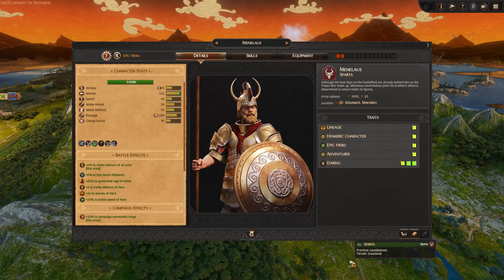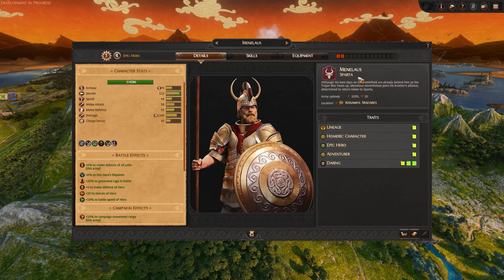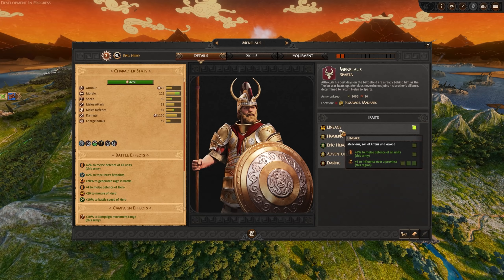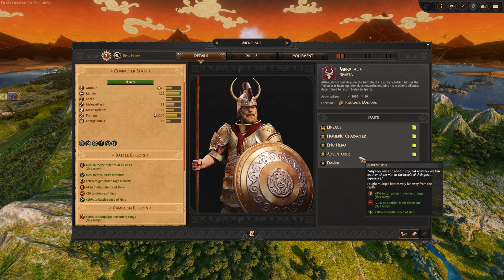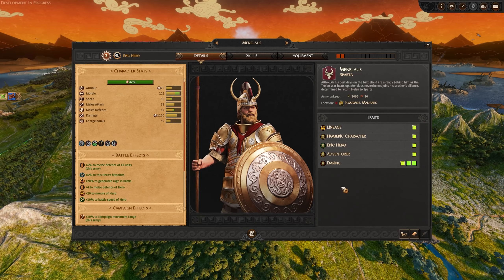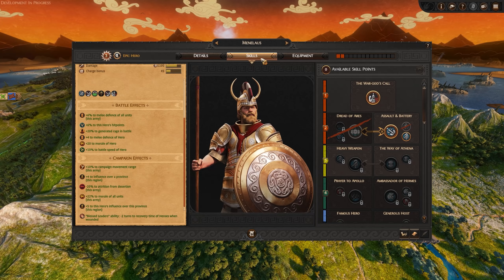So the faction we're going to look at is Menelaus and Sparta. There are eight different factions in Total War Troy — we saw two of them in the previous battle videos. Your faction is led by an epic hero, a prominent figure who leads the faction, and everything kind of revolves around them — much like the legendary lords in Warhammer. Each epic hero brings a certain playstyle, and all the faction leaders are different. But now with the new skill point system, you can customize them to fit a certain role more.